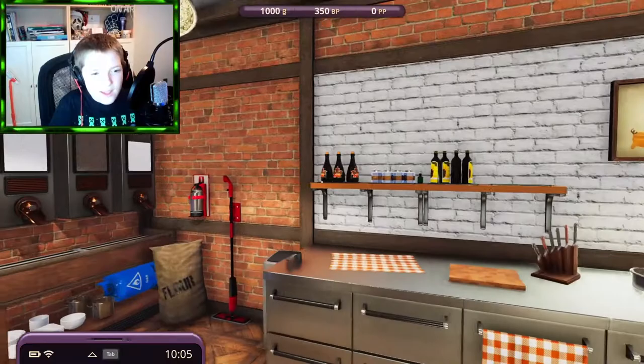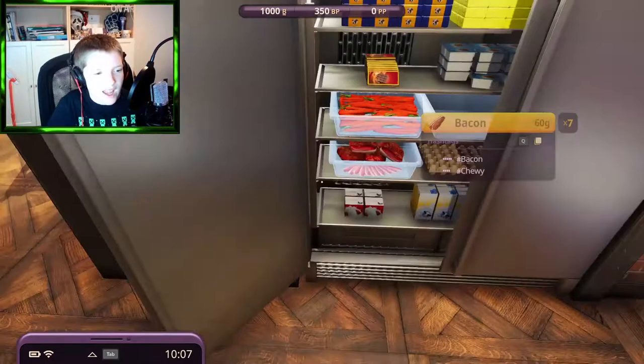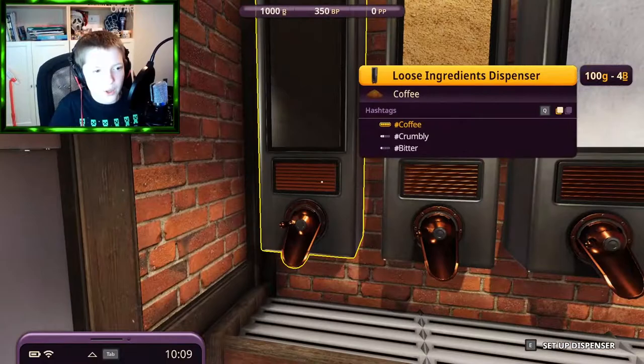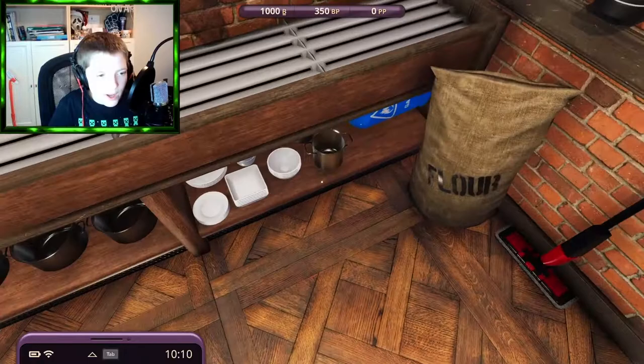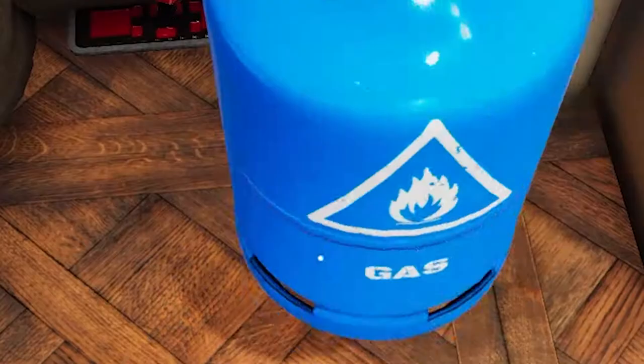This part of the kitchen is where the big metal fridge is — you can get your butter, yeast, cream cheese, milk, eggs, all that stuff. Then there are dispensers where you can get flour, sugar, sprinkles, and you can put different things in different dispensers. Below that you have all the plates, pots, pans, and stuff.